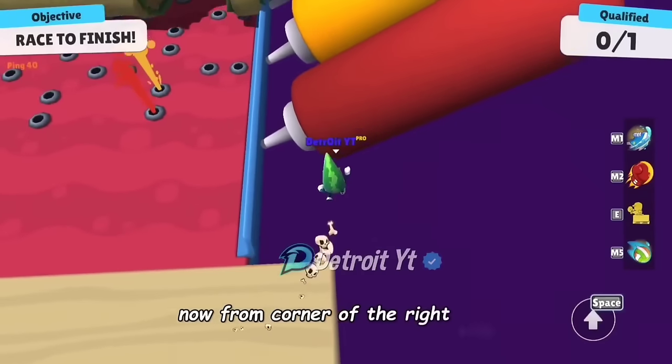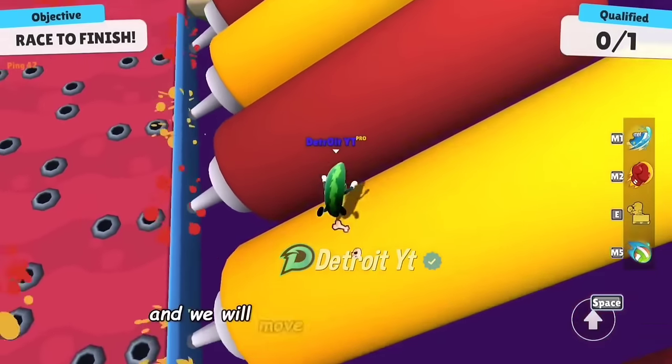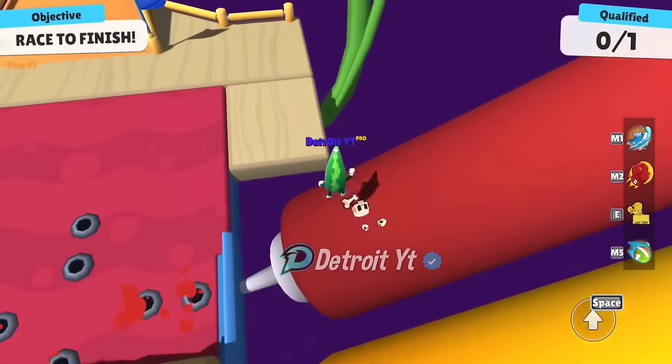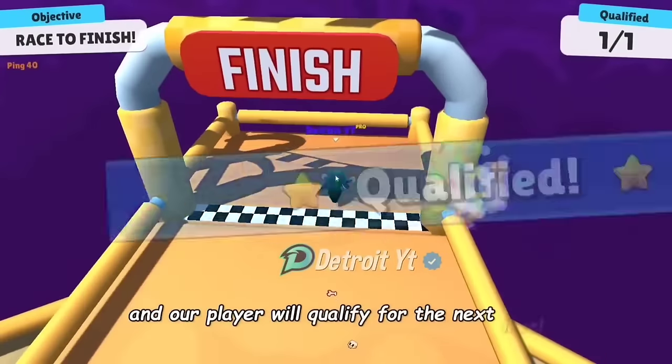Now from the corner of the right side, we will jump to the cans to pass the map. We will move forward by jumping gradually, and in this way we will pass the map and our player will qualify for the next level.